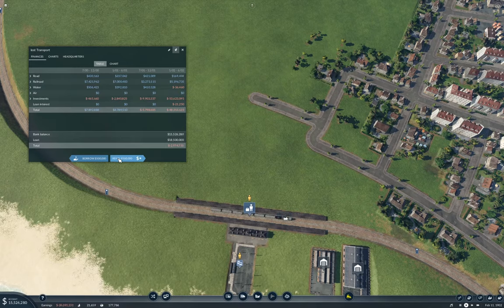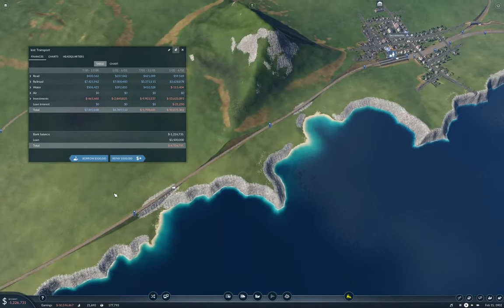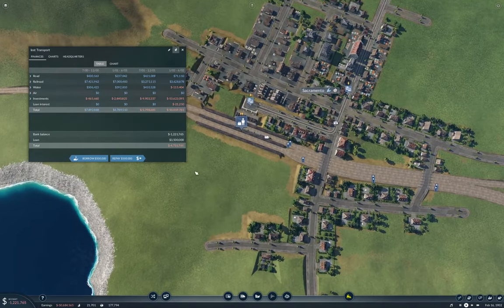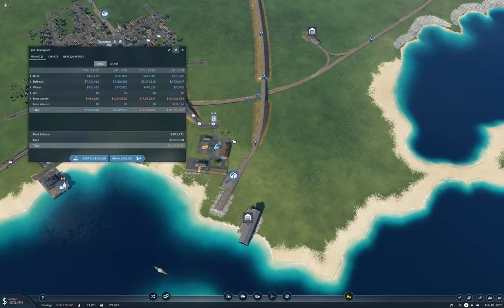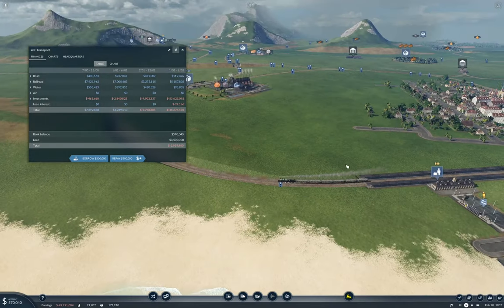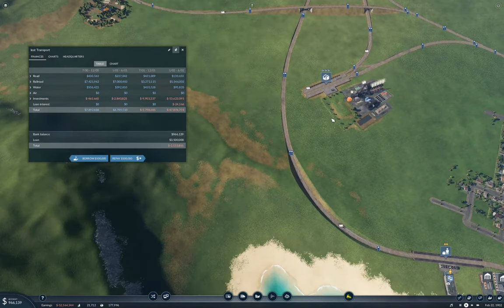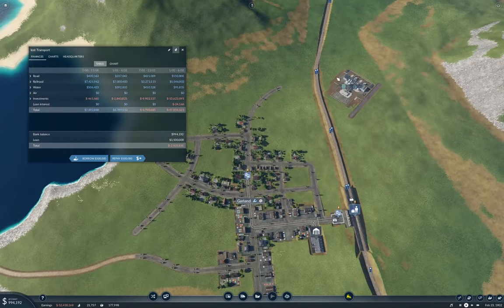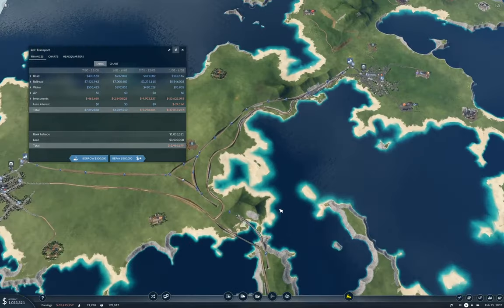Let's repay most of the loan. So we just spent 53 million on trains. But that should get the passenger business running better because the faster trains will increase the distance passengers are willing to travel and get them there faster, so we'll get more cash from it. These lines are definitely long enough that they'll benefit from the faster trains — you've got these long stretches here. So that's good.